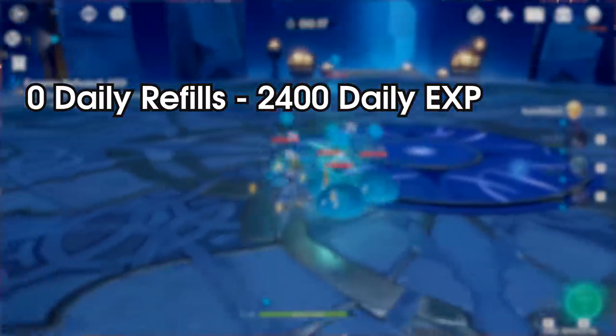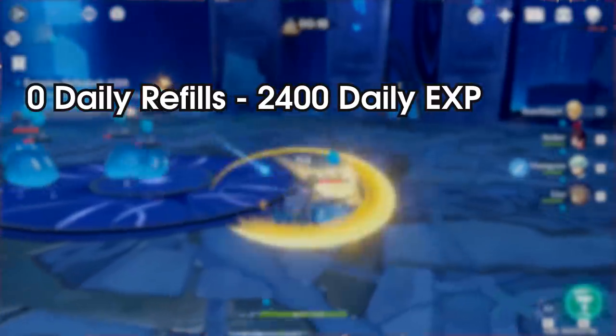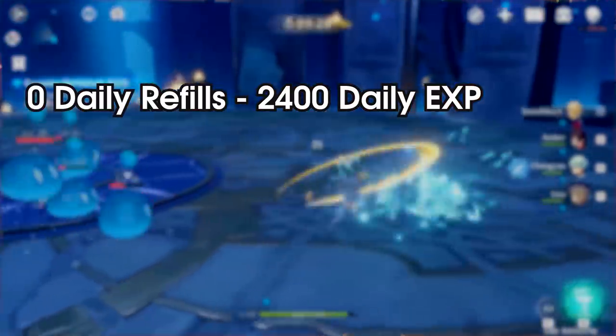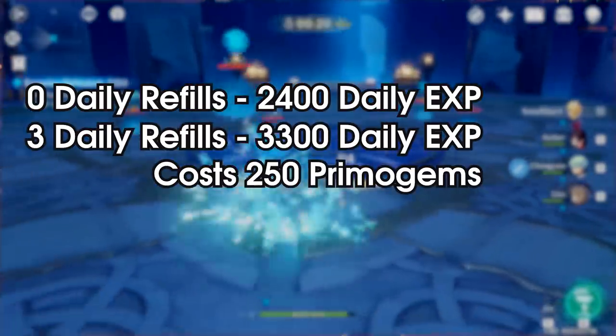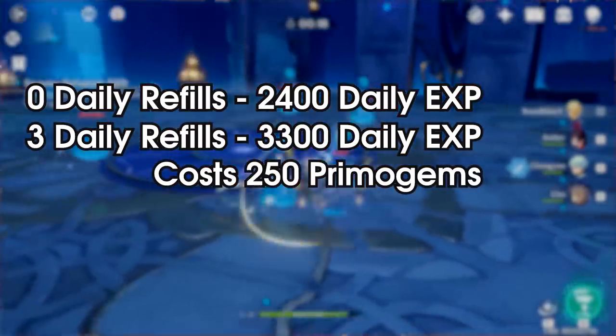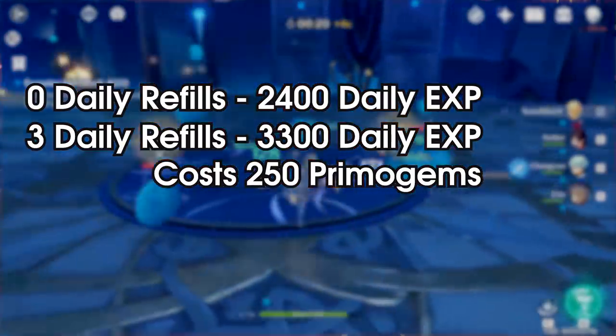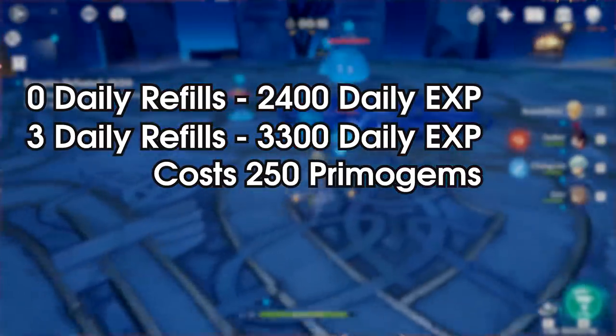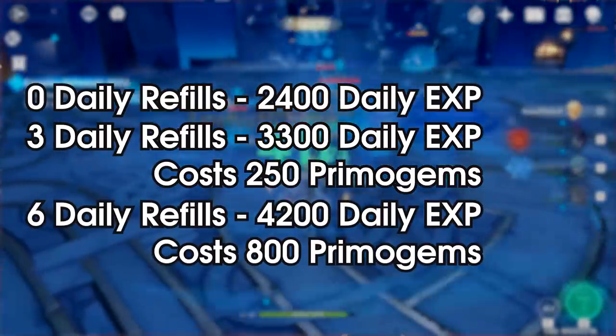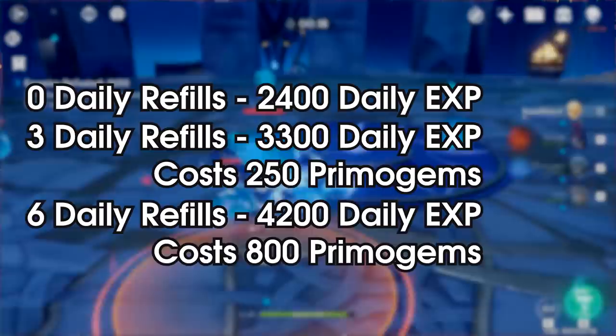You can also replenish 60 resin using primogems up to 6 times per day, with the cost increasing with each daily refill. Three refills a day will cost you 250 primogems, for a total of 1,750 a week, netting you roughly 3,300 EXP daily, or 23,100 a week. Going for the full 6 refills will cost 800 primogems daily, or 5,600 a week, for roughly 4,200 daily EXP, or 29,400 EXP a week.